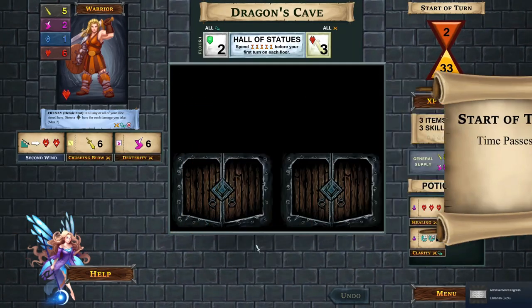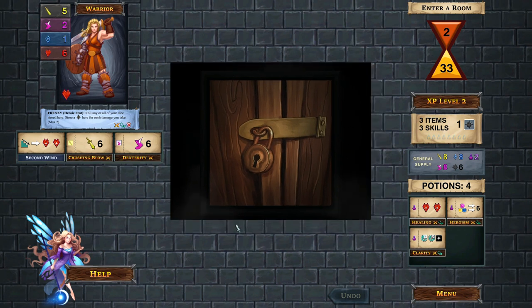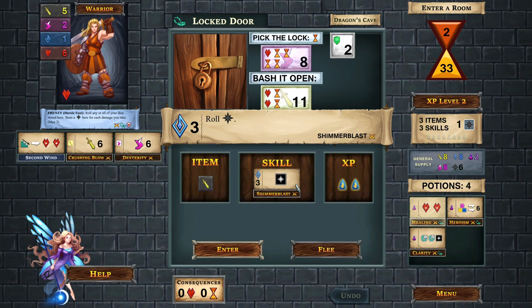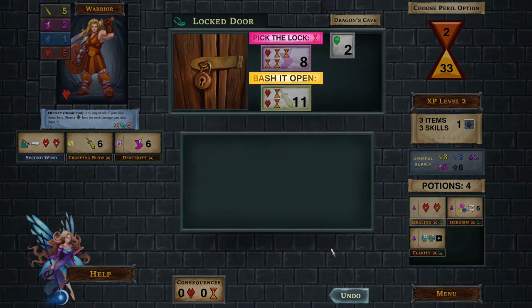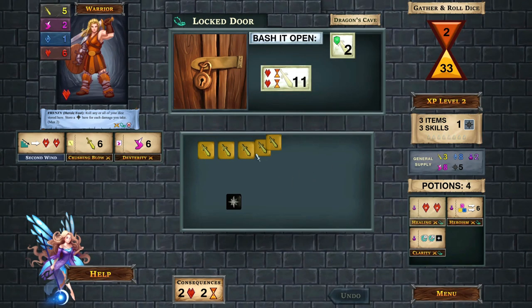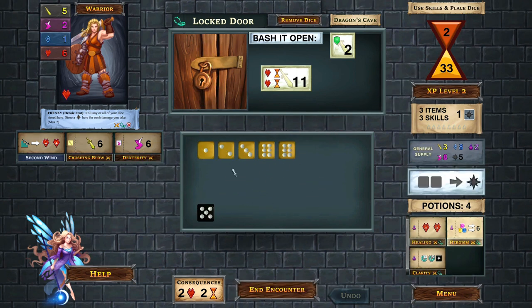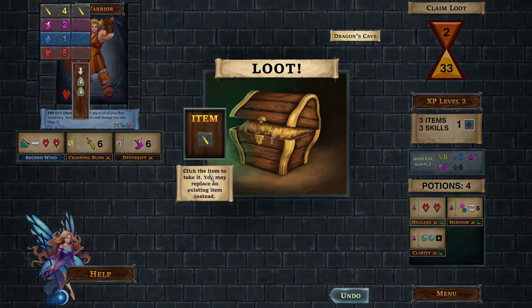Time passes again and we're just about to go down to the next level. We've got a locked door - we're going to have to bash it open. That skill I can't use since I don't have enough blue dice, but I'm happy to take either the experience points or the item. Having that black dice is handy to get past the shield regardless. We totally overdo it - and let's take the extra item.